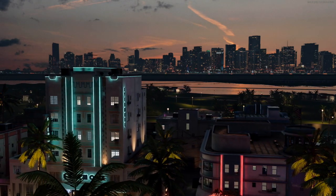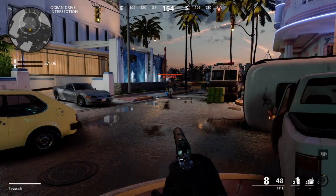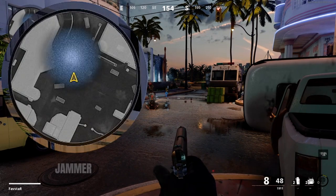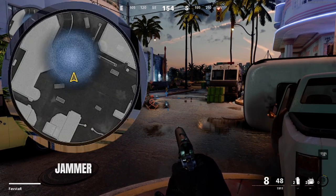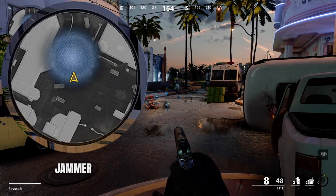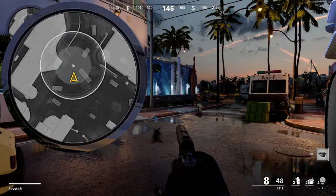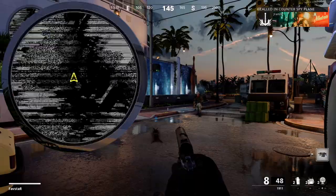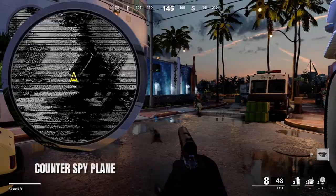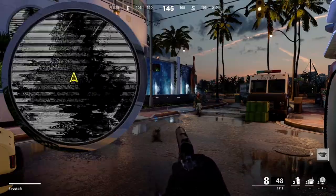So how do we counter the Field Mic? The Jammer field upgrade is the direct counter to the Field Mic and will completely obscure the Field Mic area. The Counter Spy Plane will also obscure the entire mini-map and render the Field Mic useless while the Spy Plane is active.